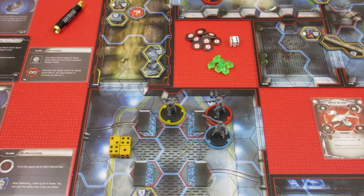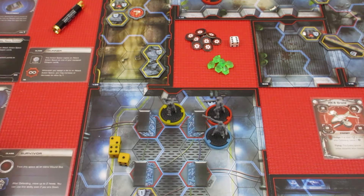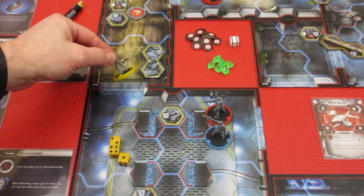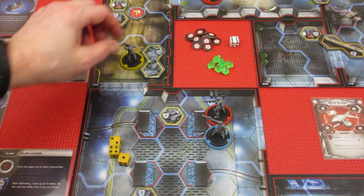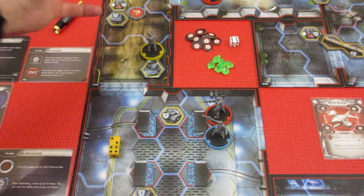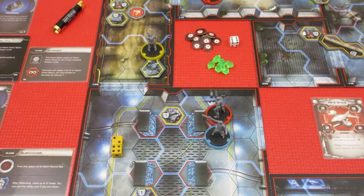Oh dear, this really doesn't do too much for him. We're going to use the 4 for movement and he's going to go 1, 2, 3, and 4. Then we'll use the 1 for movement and he'll just hop right onto the cover, because that's one of his special abilities — he can move onto cover and it doesn't cost him an extra movement to do it.